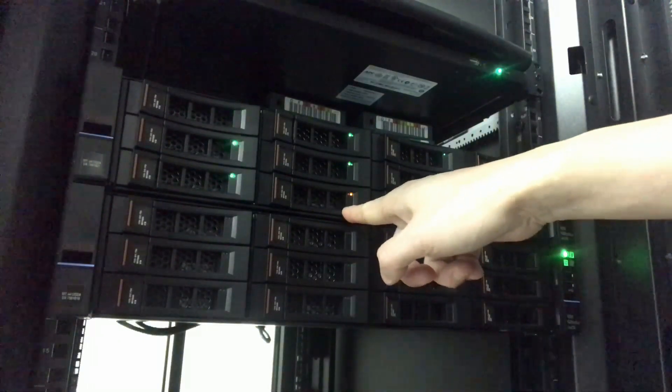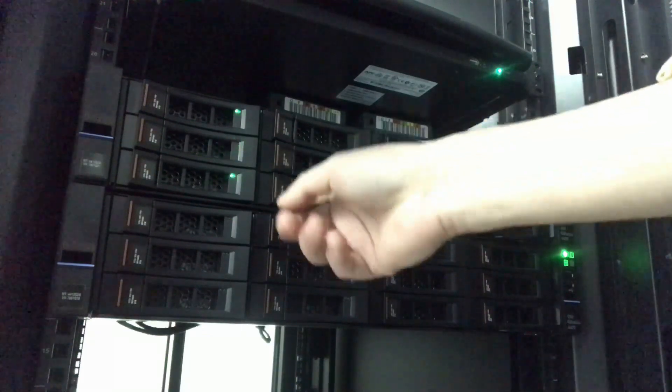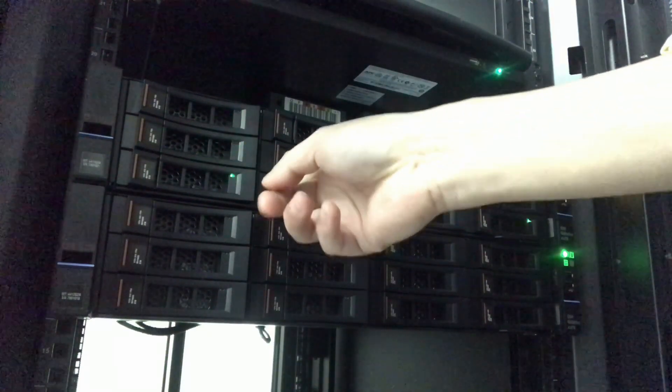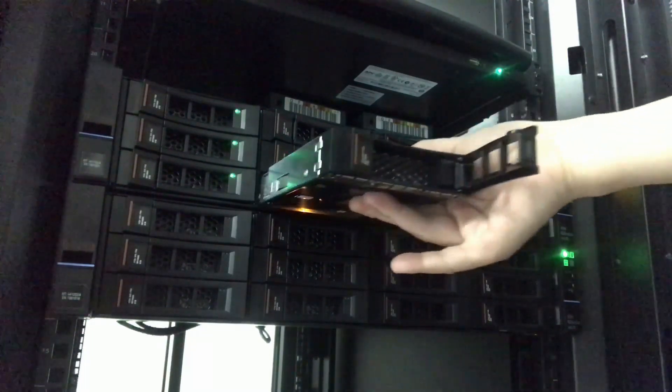The hard drive light shows orange, which usually means it has failed. Let's take the hard drive out.